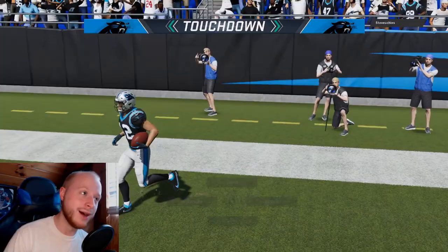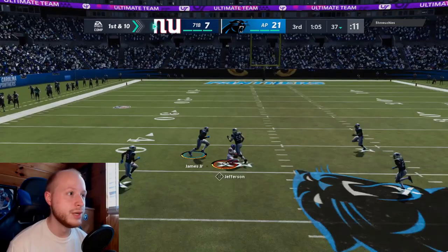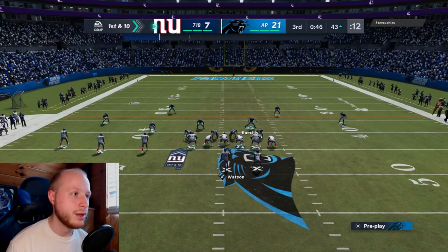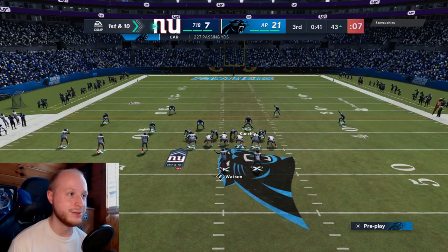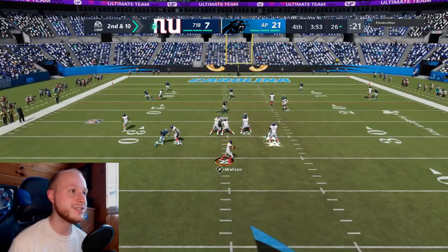I'm calling Cover 2 a lot because I feel cloud flats are the best way for Bradberry to make a play — in a deep third he won't really do much. Bradberry is on the solo side over there, hopefully he gets tested. Josh Norman lays the wood instead. He just will not throw at James Bradberry for some reason.